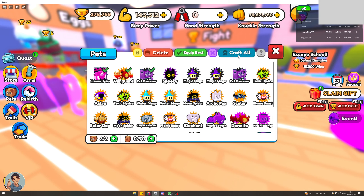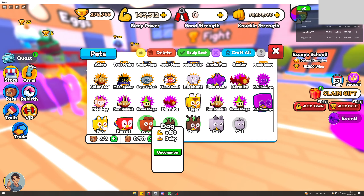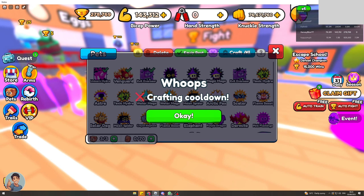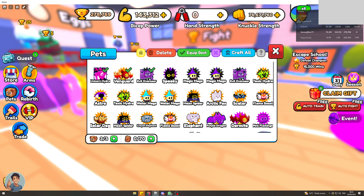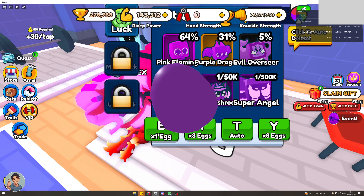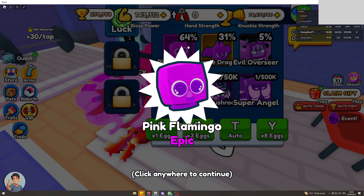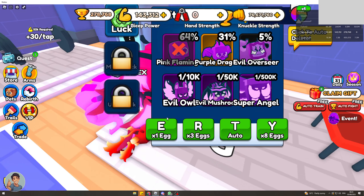It's not better than my other pets so I'll keep those, but if I had another evil overseer I could craft that into a big and a huge as well. I've got purple dragons I can get into a big right now — there we go. If I get more of those I can craft a huge.